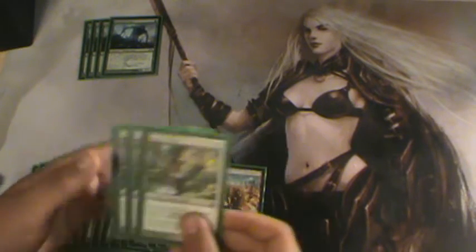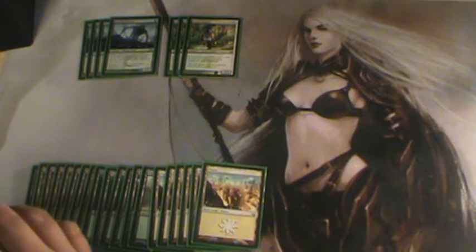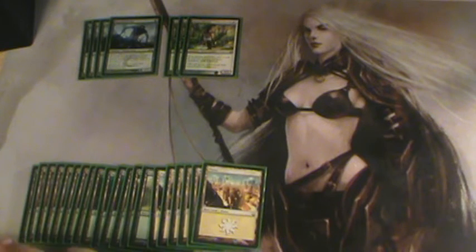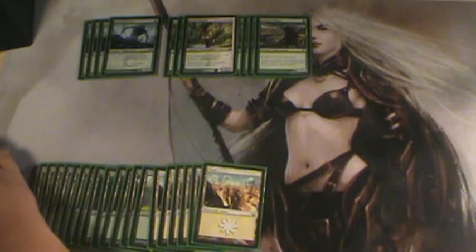Three Dryad Militants, because you can bust out Experiment One turn one and then this — or something else — turn two. Good card to have in here, and it shuts down control with Snapcasters and stuff, which is awesome. Against a control deck that relies on its Snapcasters, it just kills them. And it doesn't really bother this deck a whole lot — granted, we do use a lot of sorceries in here, but we can never get them back anyway, so it doesn't matter. Then we have four Avacyn's Pilgrims — very good card, very good for mana fixing.